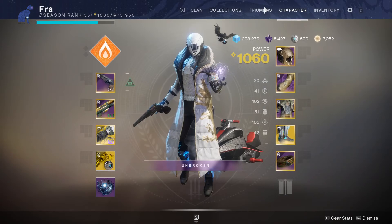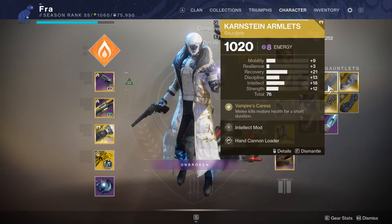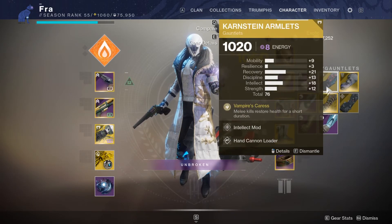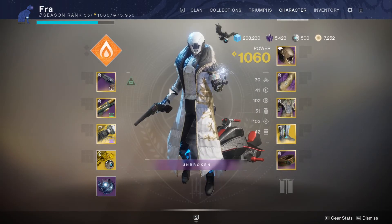Alright, here we go. Today I'm going to be trying out what I believe to be the top three Warlock Exotics: the Transversive Steps, Fading Aspects, and the Crunchy Amulets. I'm just going to run each of them one time in a Rumble match and give my thoughts.